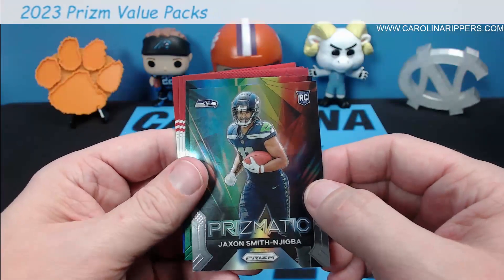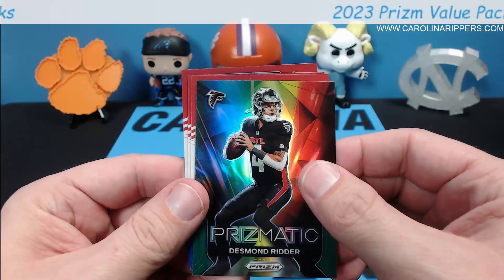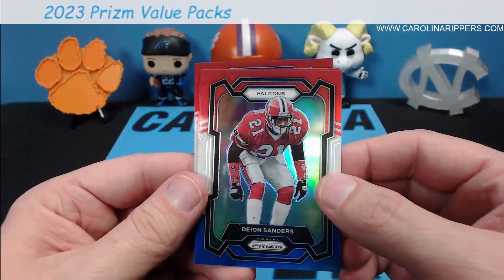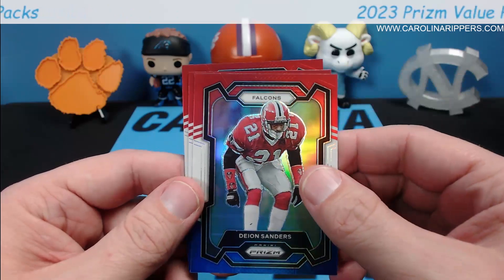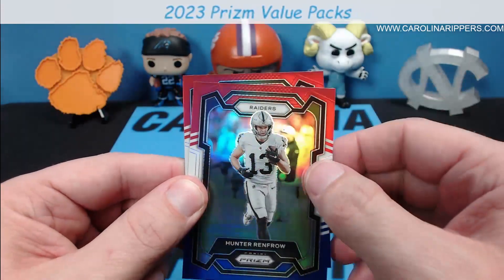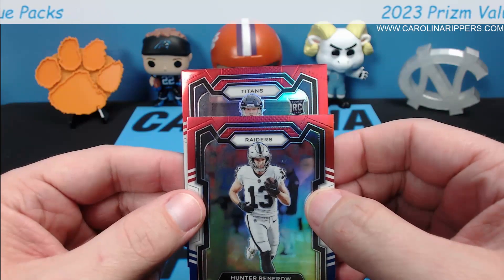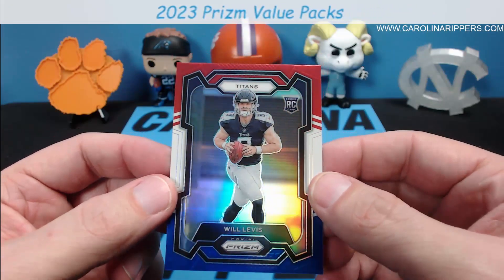Then a rookie Prismatic JSN — we take those. Come join us for breaks on Saturday. Dion in the red white and blue — cool card, nice jersey color match. Hunter Renfro red white and blue — unfortunately has a little dent. Then a Titans card — we end on a banger — pretty positive that's a Will Levis. We did get one good rookie quarterback out of three packs.